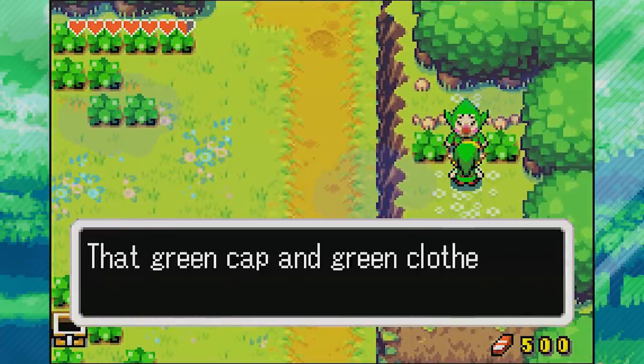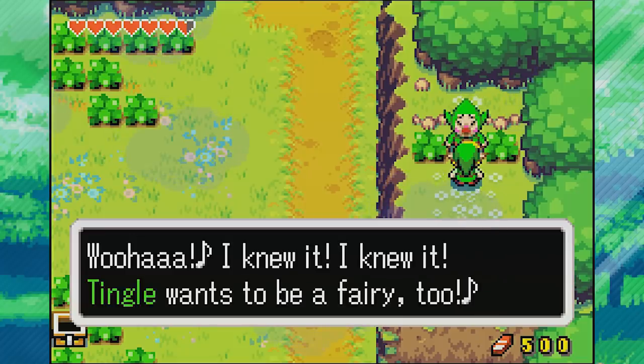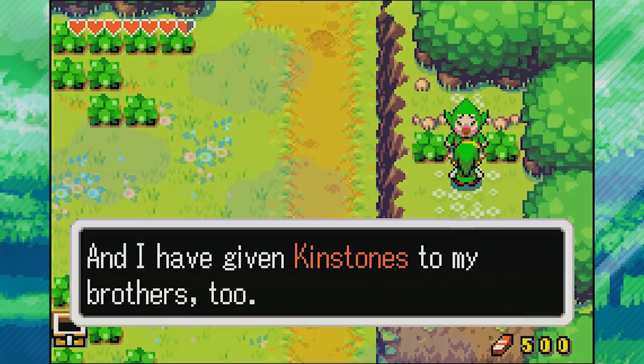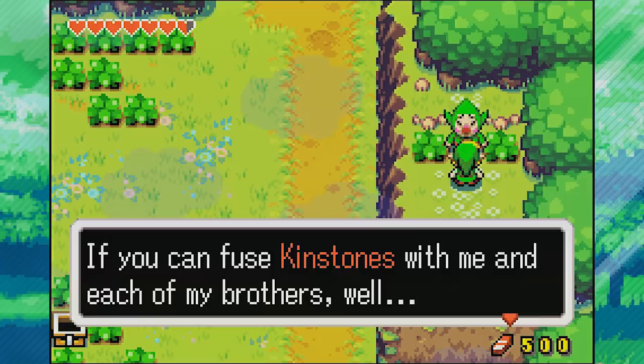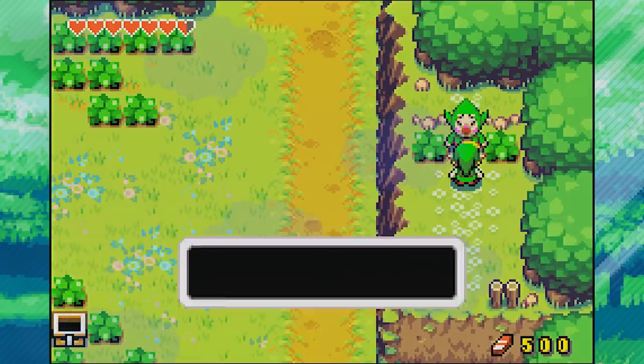Let's go talk to him. He notices Link's green cap and green clothes and asks if he's perhaps a fairy. It's Tingle! Tingle wants to be a fairy too. He mentions he has some kinstones and has given kinstones to his brothers too. If you can fuse kinstones with him and each of his brothers, you'll get something very, very, very good.